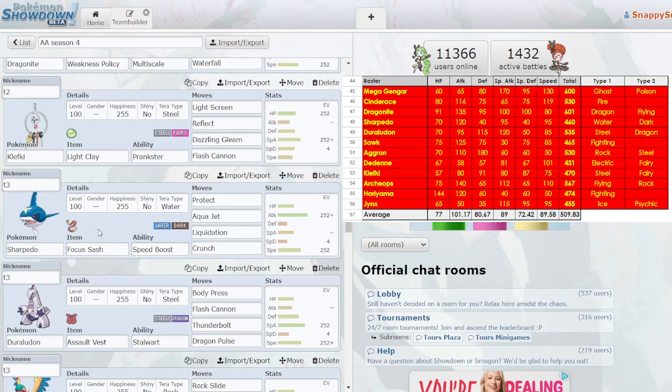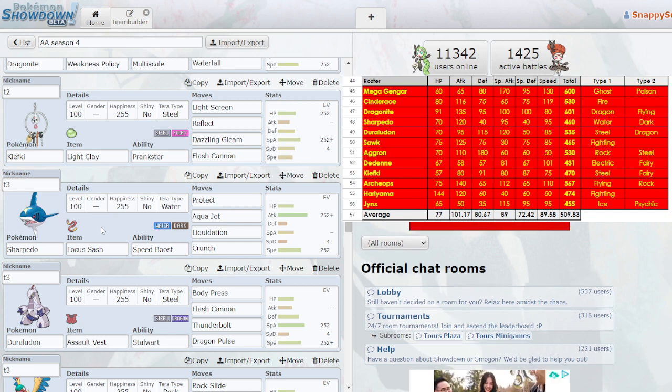One of the Pokemon I did do very well with was Sharpedo. This thing is Speed Boost with Focus Sash. What I would do is protect first turn to get the Speed Boost, then hit like a truck — whatever's on the other side of the field — with a Liquidation, take it out, something would hit me bringing me down to Sash, I'd get another Speed Boost, protect, get another Speed Boost. This thing could get out of control really, really fast. This one I actually used really, really well.